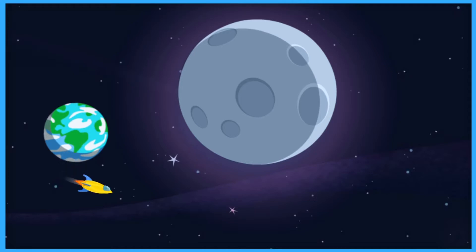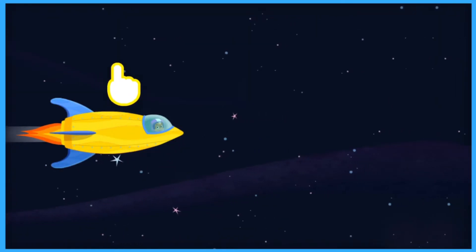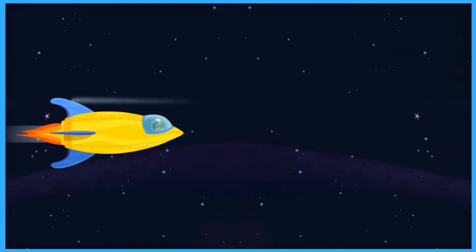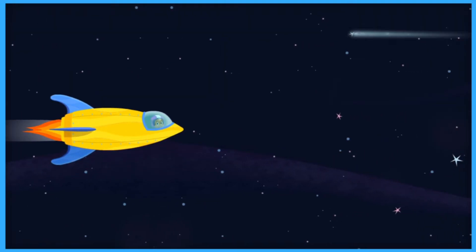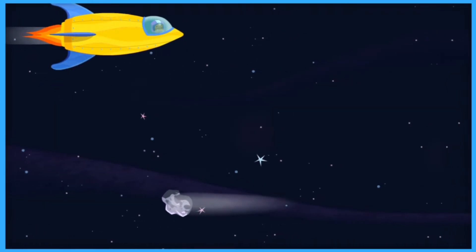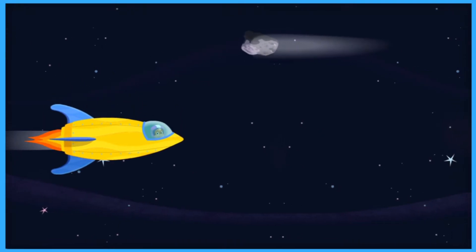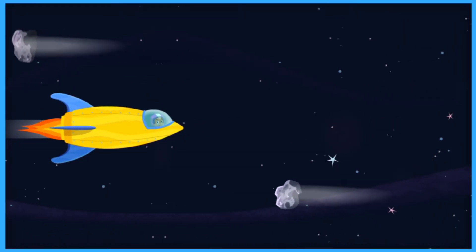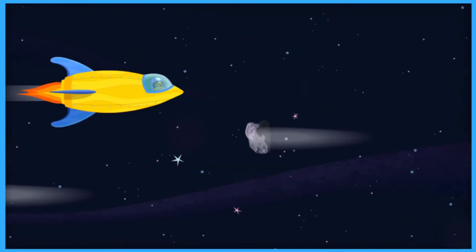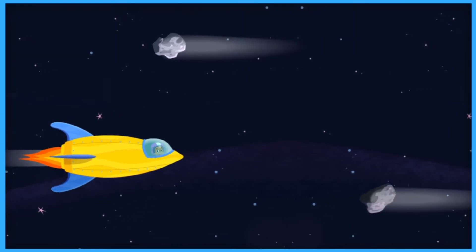Just like the Earth goes around the sun, the moon goes around the Earth. Swipe up and down on the spaceship to help Pilot Gobi avoid the asteroids. Pilot Gobi is doing a great job flying along the flight plan. Asteroids straight ahead. Asteroids are made of rock and metal. Pilot Gobi needs to fly the spaceship around the asteroids. We have to fly around the asteroids so we don't get hurt. Great piloting.